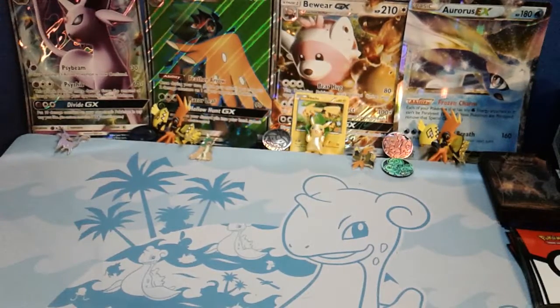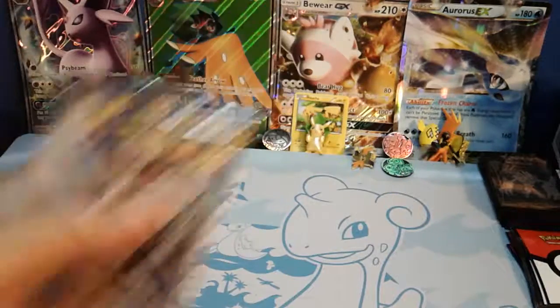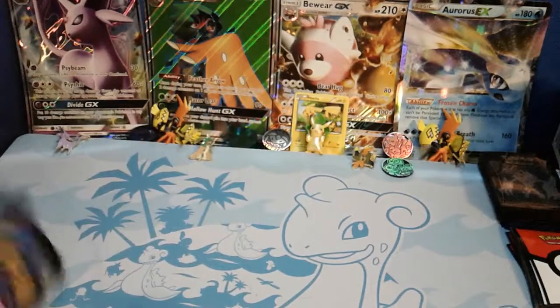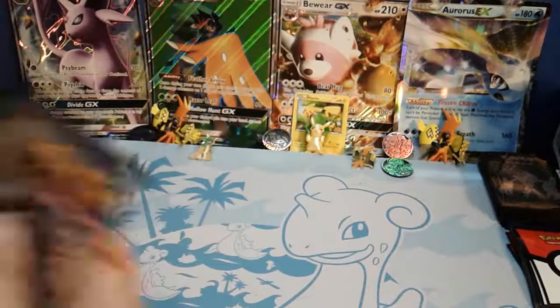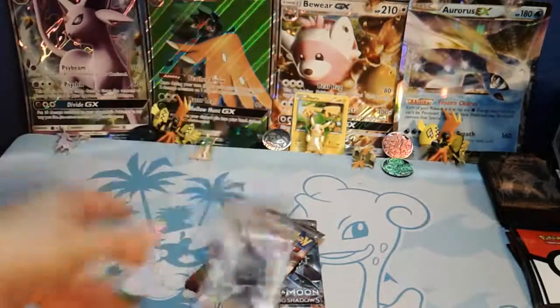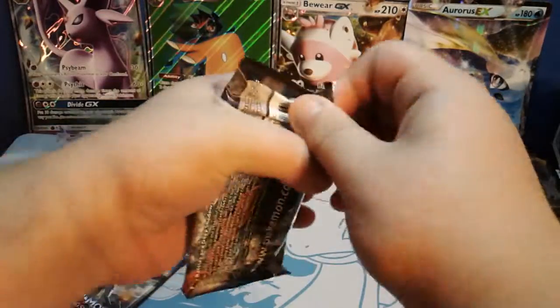What is up everybody? It's the Fatlord Labs here today with another video. Today I got three — not one, not two, but three Burning Shadows Pokemon Sun and Moon packs. We got Necrozma, Ho-Oh, and Tapu-Fini — all three of the GXs I'm going to pull from each one of these packs. Let's open them up and see what's inside.